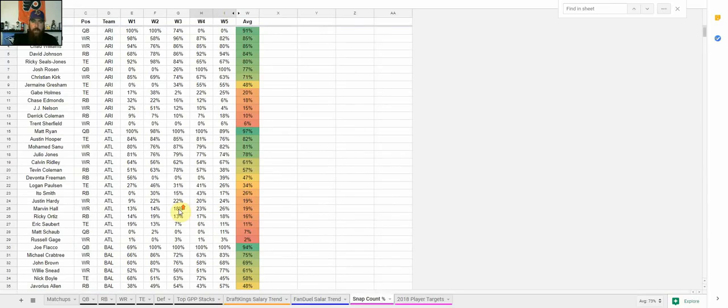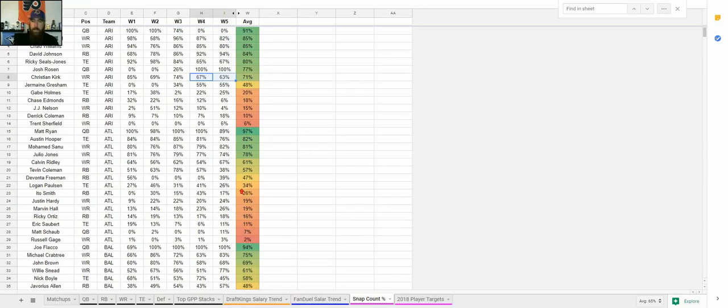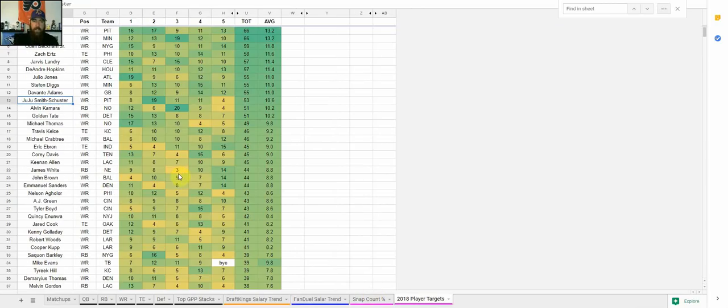Moving into snap count — this is just your snap count percentage, how much a player has been on the field for a team's offensive snaps. I've got it sorted highest to lowest for each individual team. Going through Arizona, you can see who's getting the most snaps: Larry Fitzgerald, Chad Williams over 80%. One value play I'm looking at this week is Christian Kirk for GPPs — he's really cheap but his snap percentage has gone down under 70% the last two weeks. You can go through and search any team and look at their snap counts.